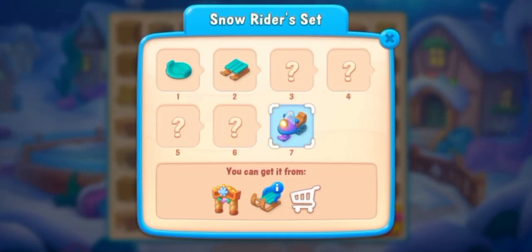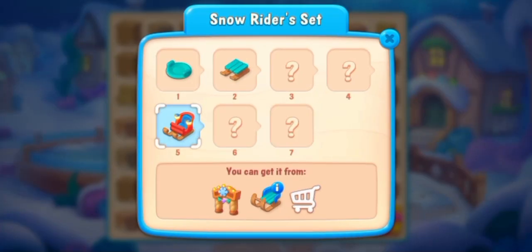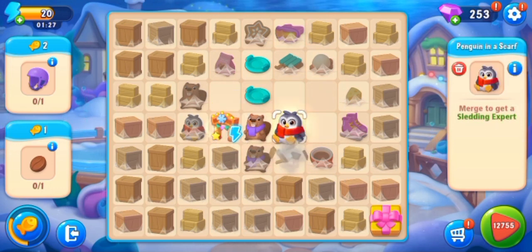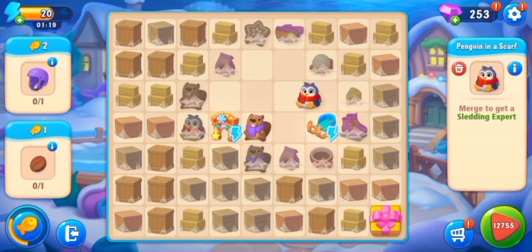First of all, the snowboarding helmet. The final item is the coffee seat. Tap the gate to get new items — set and sturdy side.